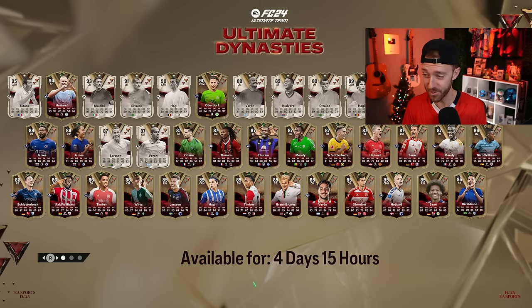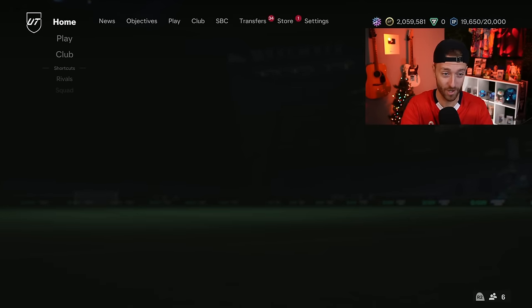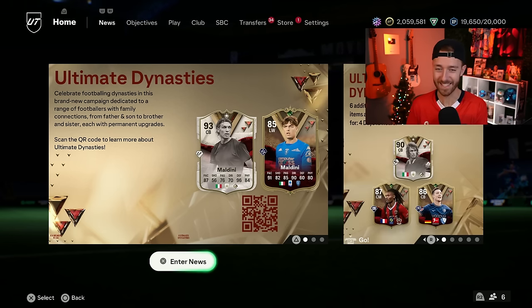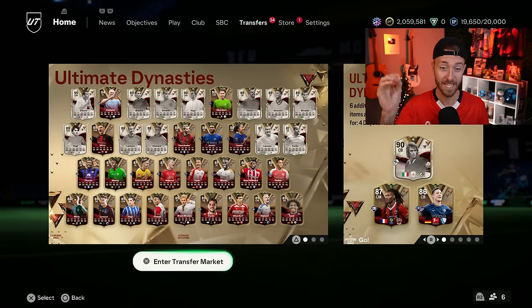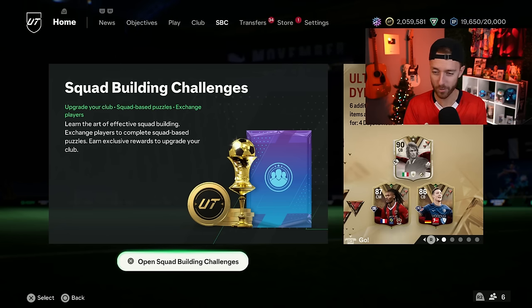EA dropped some big-time SBCs yesterday, which brought us some major profits and also some crazy cards onto this game. But it's the free card that EA gave out yesterday that is impacting prices the most. We're going to talk about that today and, of course, what to look forward to on FC24 as the FC Pro Live cards are once again in action. Will we see a market rise today that we can maybe buy some cards ahead of? We'll talk about that more in today's video.